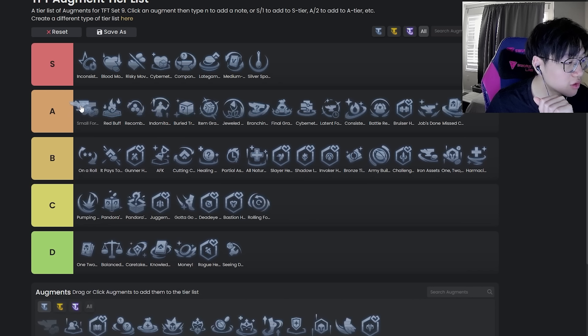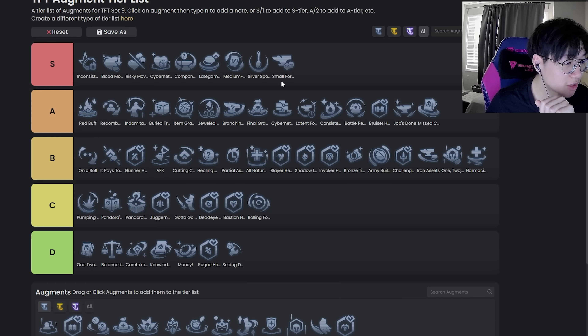Small Forge — this thing is really broken. Yeah, Small Forge is probably bottom of S, easily. This augment is so good — it's the 3-2 Ornn augment. I take it so often; I'm an Ornn player. It's really good.